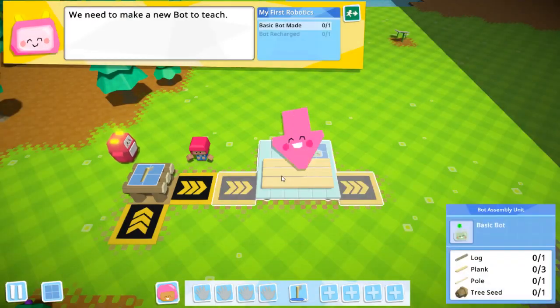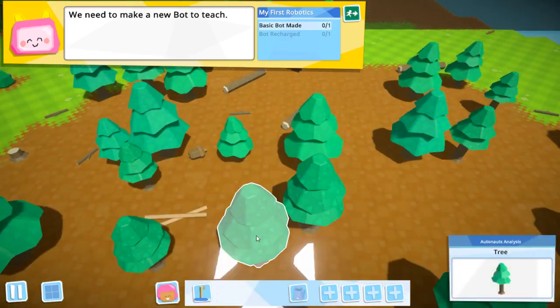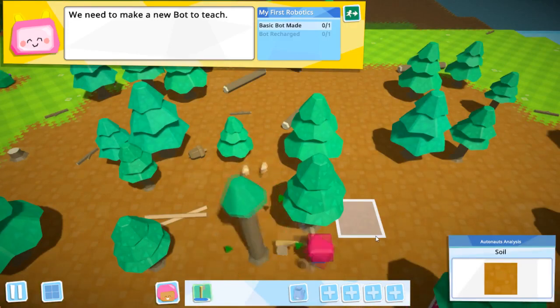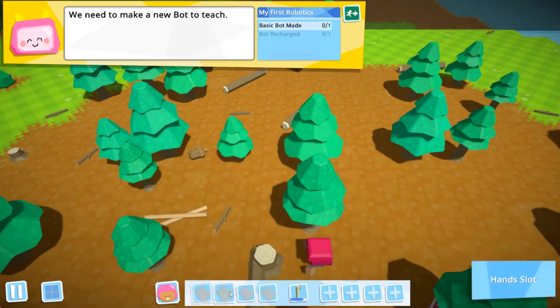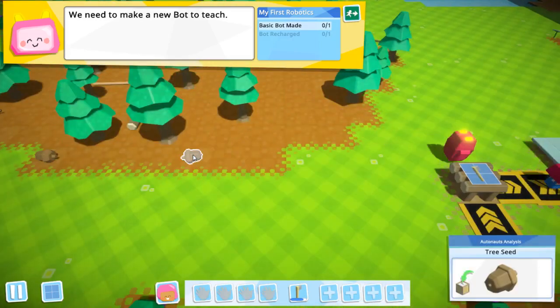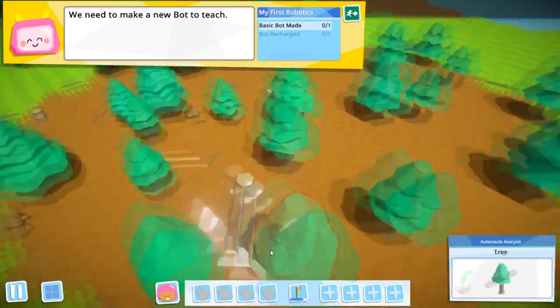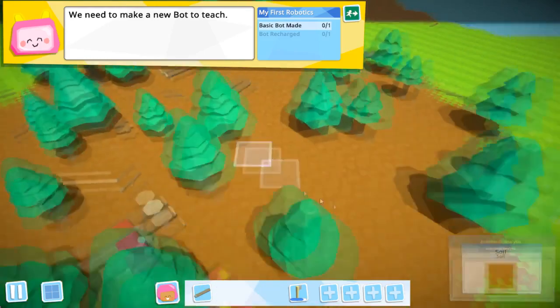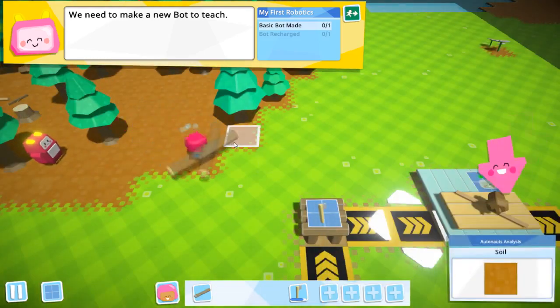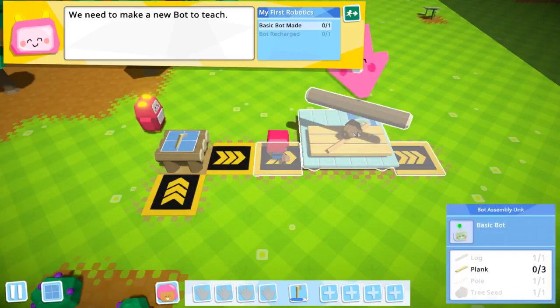We need to make a new bot: a log, three planks, one pole and a tree seed. We have that. Let's beat the tree. You can see we have a little bit of durability left. First let's put the pole on there, and this tree seed will come in handy. Okay, now for the log.